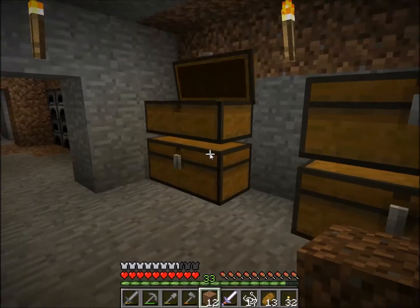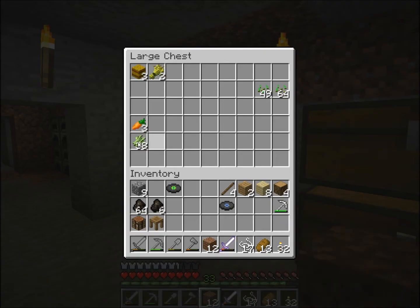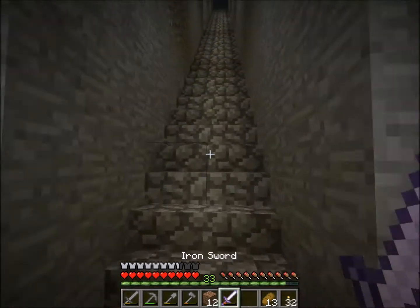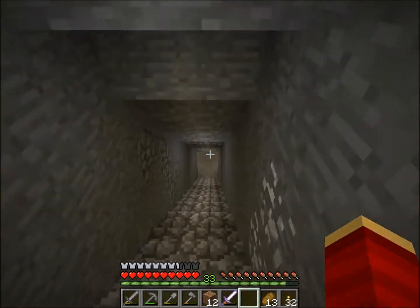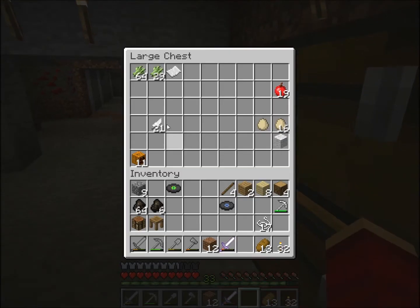I'll start storing stuff. Sugar canes are right here. I have 17 string — I think we need 4 more bookshelves. Let me check: 3, 4. Yep. So 4 by 3 is 12. I got enough string — yes, we will enchant today!